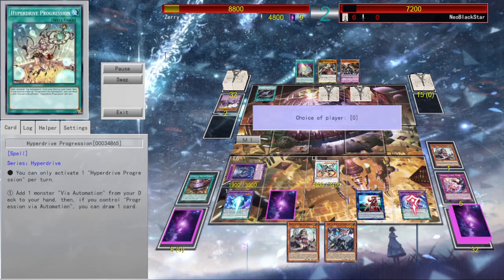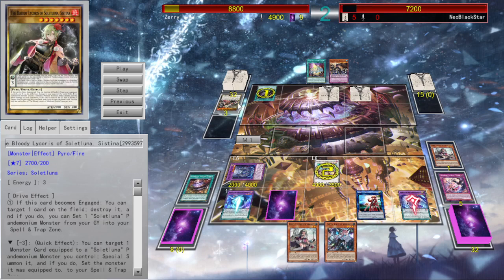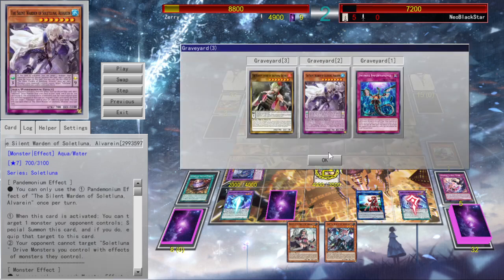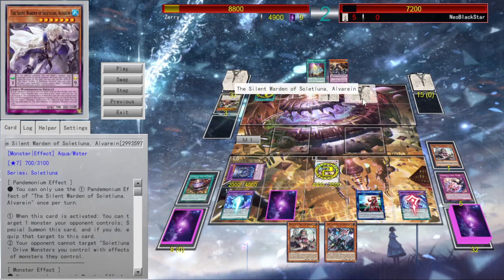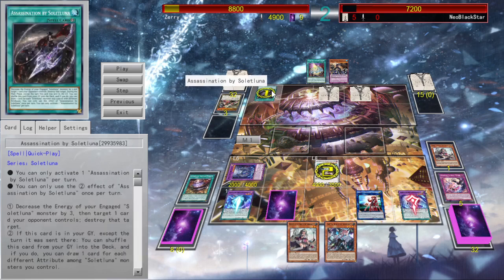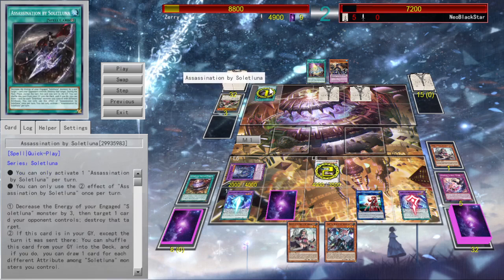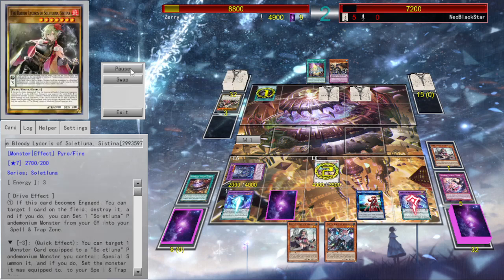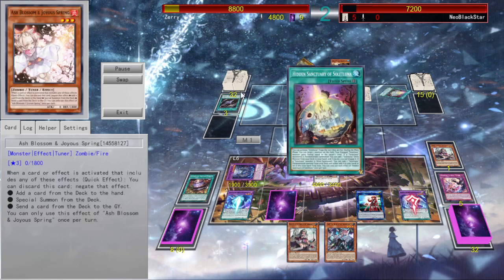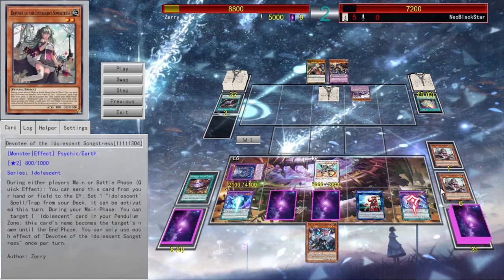The Drive monsters use their second Drive effect to put the Pandemonium monsters back in the spell/trap zone face down and special summon the monster they were equipped to — this is basically the main gimmick. Now he was engaging Cystina and using her pop effect: if this card becomes engaged, you can target one card on the field and destroy it, and if you do, you can set one Solid Luna Pandemonium monster from the graveyard. He set Alvarain and popped my Neverending Idolescent Concert. Then he activated Assassination which drops the energy. I obviously negate that and he gets to draw a card by shuffling her back. And then I use my hand trap to set a trap, which I can also activate that turn — basically Devotee's effect.